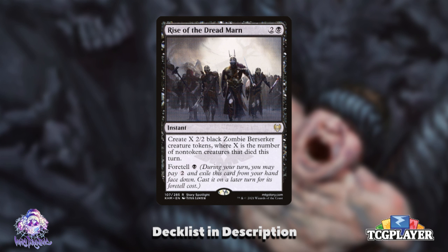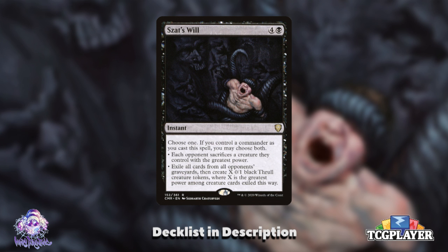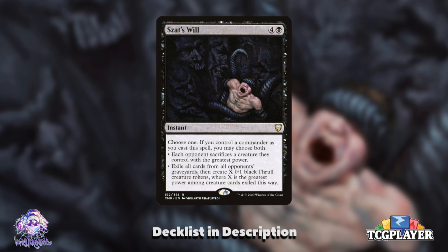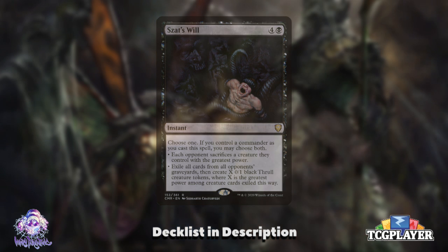Then we have Return of the Dreadmarn out of Kaldheim. This instant makes us a 2/2 black Zombie for each non-token creature that died this turn — not just our creatures. So if we can remove a few creatures with a single spell, then cast or recast Return, that can turn our opponents' army into ours. Then we have one of my favorite underutilized cards: Syr's Will. This instant is an edict at instant speed, making each opponent sacrifice their highest-power creature. With Toshiro out, that alone nets us 3 more triggers. But it also exiles each opponent's graveyard and makes us a few 0/1 black Thrulls — they aren't attacking powerhouses, but they'll soften any swings that come our way.